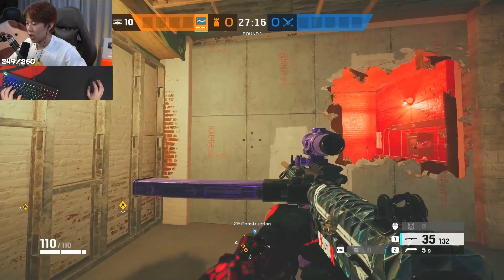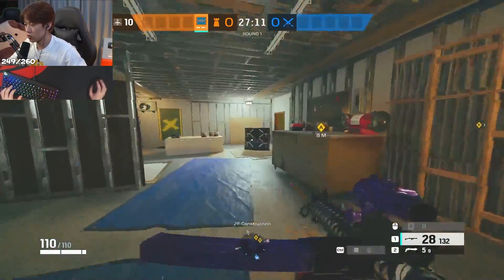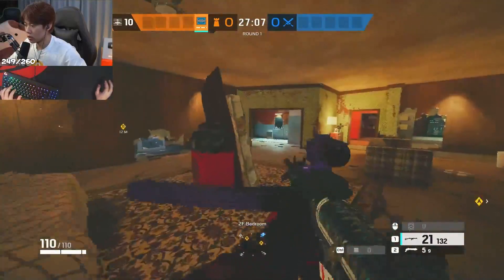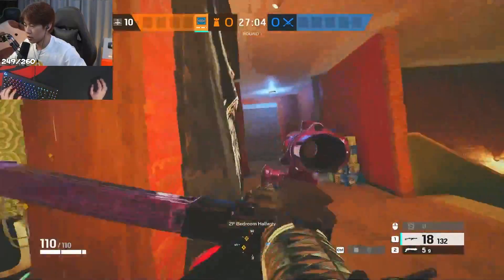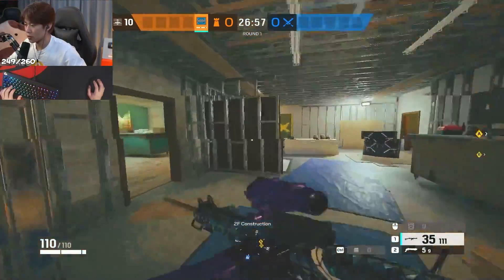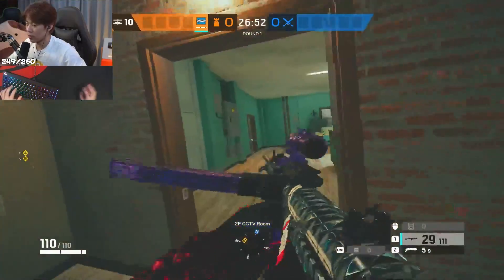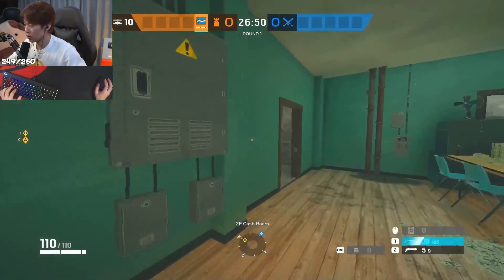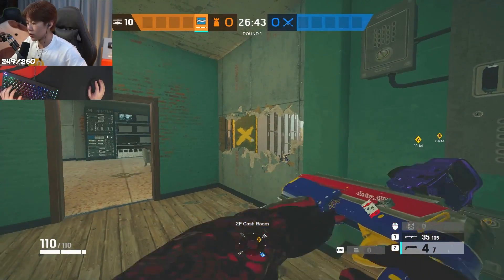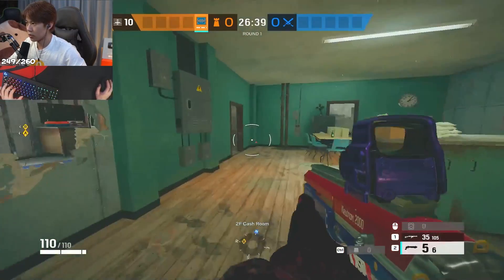Where should all the reinforcements go? Count them: one, two, three, four, five, six, seven — you have about three reinforcements left. You could reinforce these two walls or use them in the last two right there, but otherwise you have an extra reinforcement. If you're solo queuing without much coordination, just close off those holes — sometimes they can get your team killed.